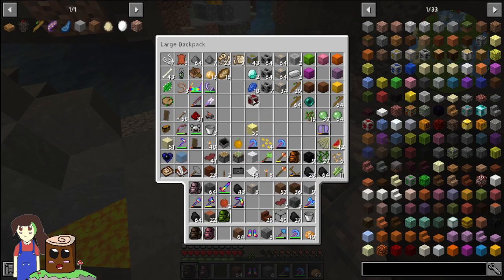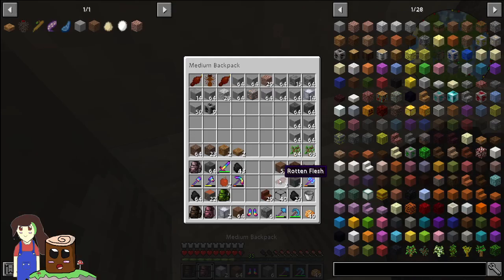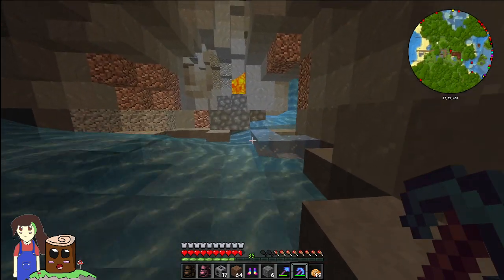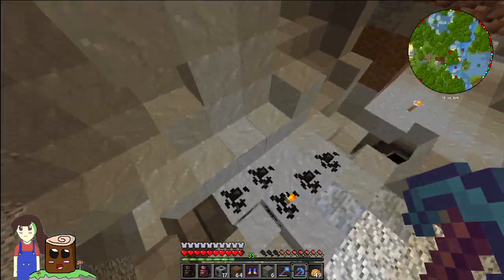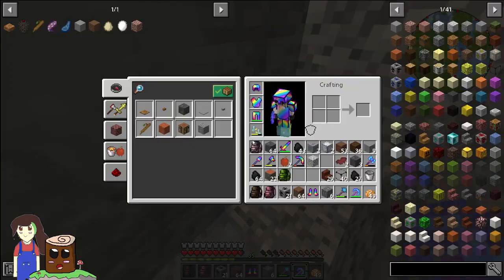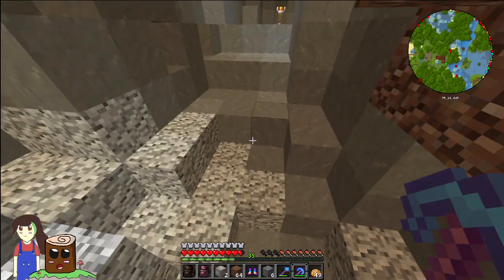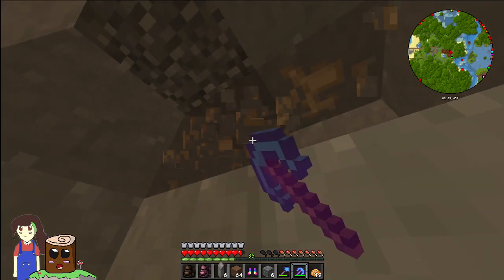More redstone, more iron, more permafrost, more coal. I don't really see any more that I need to mine. I knew there would be a few here — that can go in the backpack. More iron right here, not too bad. I just love jumping around with moon boots — it's kind of overpowered, that's why I don't really use them that often.